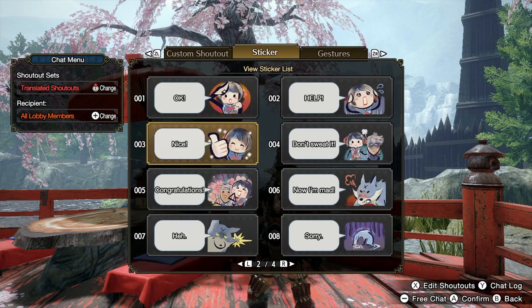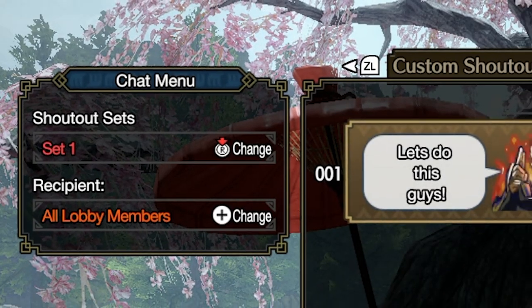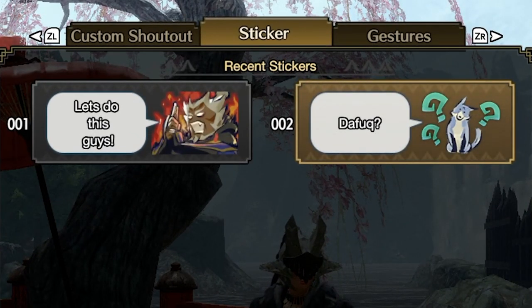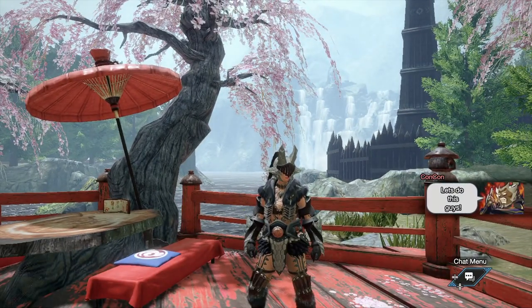What you're going to do is press down your right analog stick. If you look at the top left at the shoutout sets, you'll see it says translated shoutouts. When you press the right stick down it changes to Set 1, and you can see some that I've already renamed — I have 'da fuck' and 'let's do this guys.'